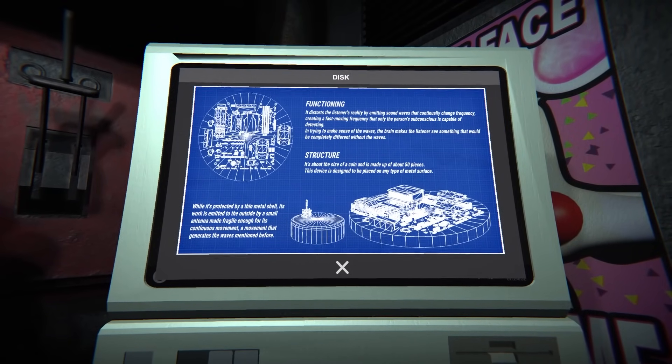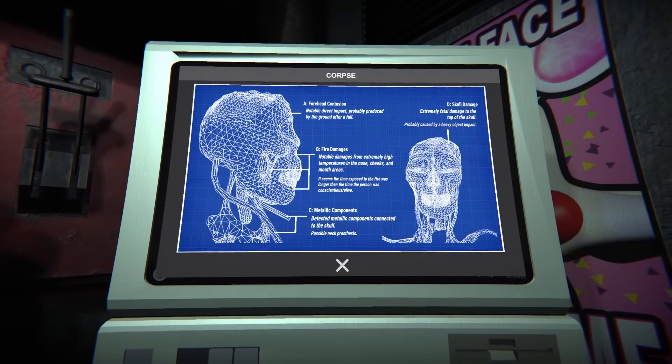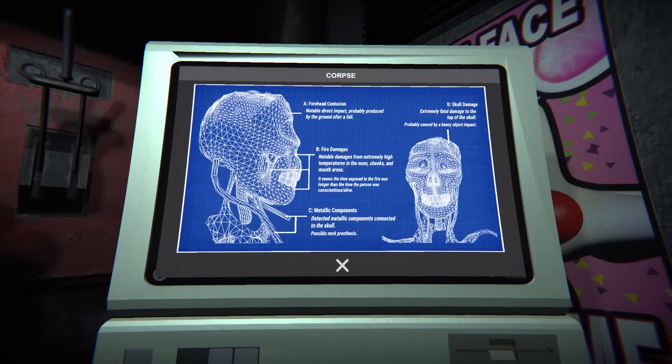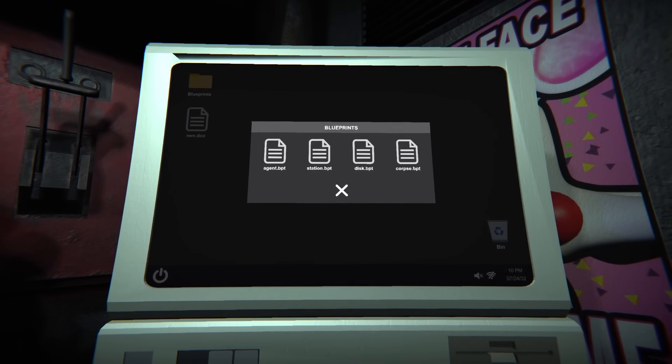Oh, a corpse! Forehead contusion — notable direct impact, probably produced by the ground after a fall. Fire damage — notable damages from extremely high temperatures in the nose, cheeks, and mouth area. It seems the time exposed to fire was longer than the time the person was conscious, meaning alive. This has to be Burntrap, right? Metallic components detected, connected to the skull — possible neck prosthesis. Skull damage: extremely fatal damage to the top of the skull, probably caused by a heavy object impact.